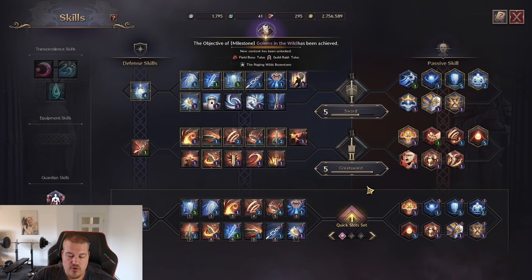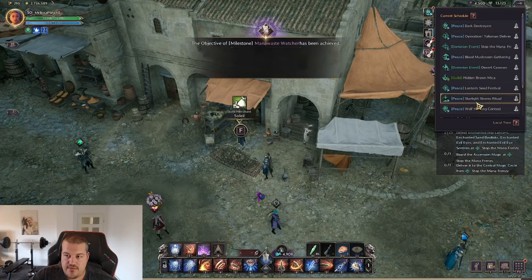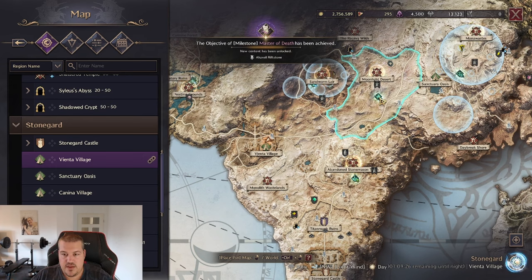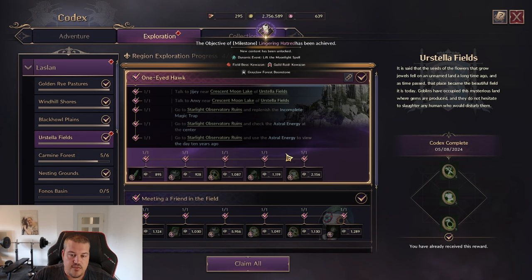Another thing to always keep your eyes open for when leveling your skills is in-game events. You can check the schedule and hover over event icons on the map to see what's active. Getting a high rank in those events will give you skill books and upgrade materials like marins. Also, under the Exploration tab in your Codex, some quests require you to participate in certain events, so check which events you haven't done yet to complete two things at once.